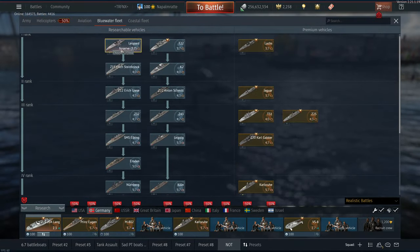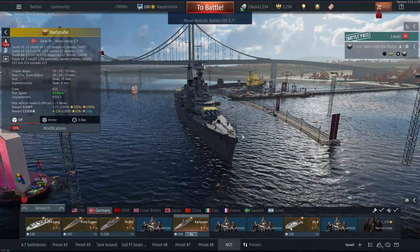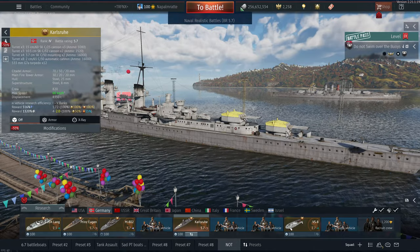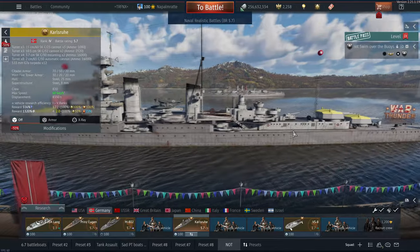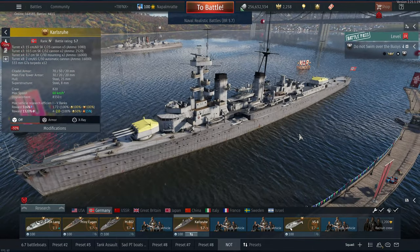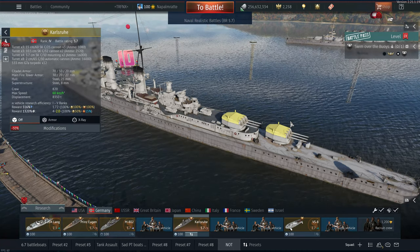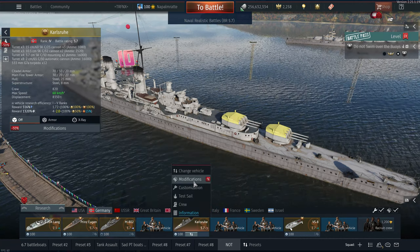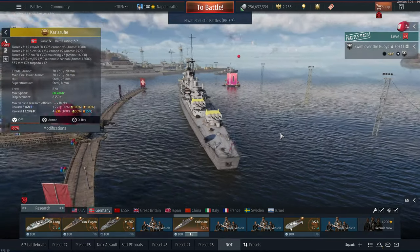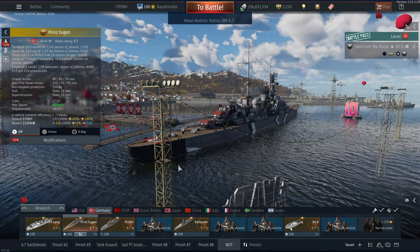Moving to Germany's blue water fleet, we have the Karlsruhe and the Prince Eugen. The Karlsruhe is relatively cheap at 2440 golden eagles, but at battle rating 5.7 the armor is so flimsy you can get ammo-racked by Moffetts regularly. The AA is okay, and it has some torpedoes. If you're in a good position those 5.9-inch guns are surprisingly efficient, but it's not for new players — it's a challenge. Go watch the video, but be warned.